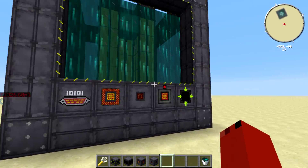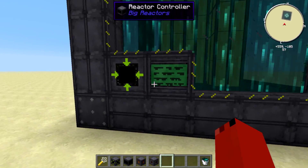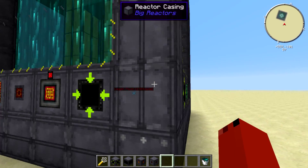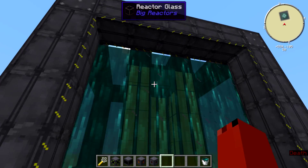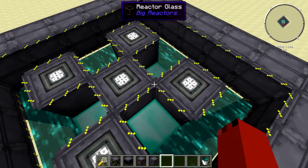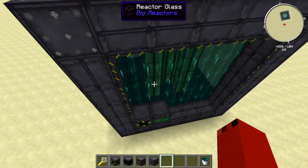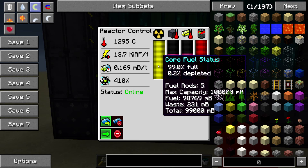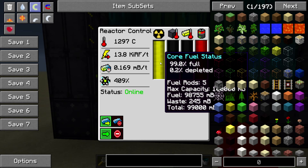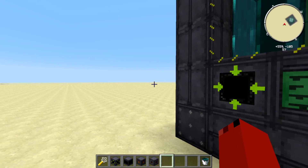Welcome back to another Mods in a Jiffy. Today we're going over a simple reactor from the Big Reactors mod. This one's not quite simple - I just wanted to show you some of what it can do. Right now we're running a very stable seven by seven reactor, cooled with liquid Enderium, with diamond blocks to block radioactivity and give it more power. It has five control rods all the way down, and it's running at 99% fuel, stable heat of 1200, putting out around 13,000 RF per tick.